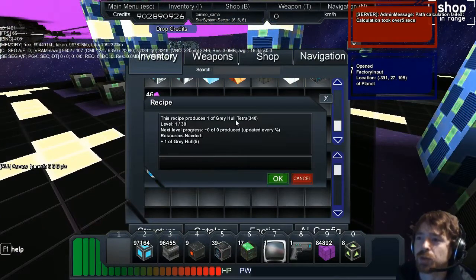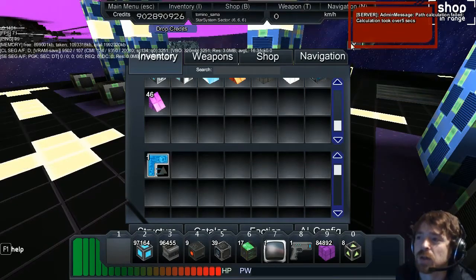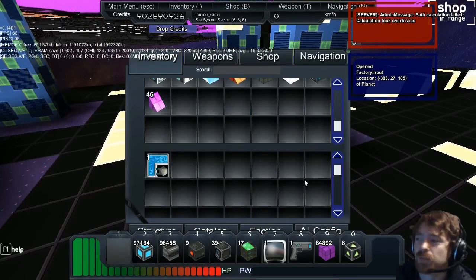Over here we've got 12 grey hole taken from one hardened hole, so there's a bit of loss. And then this one produces one grey hole tetra from one grey hole. And this one here does one grey hole penta from a grey hole.